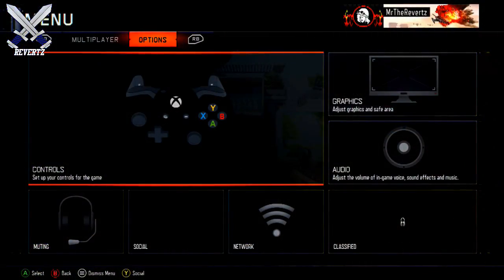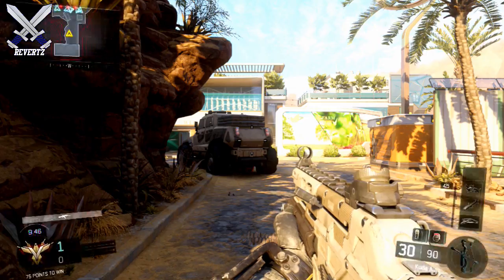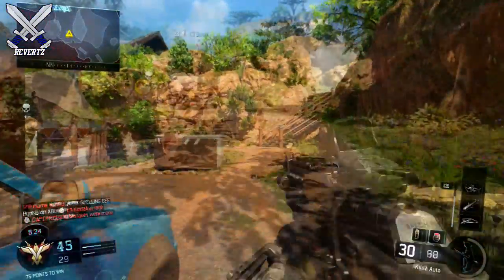To strafe jump easier, I recommend raising your sensitivity to something really high but not too high where it's going to take a month to get used to. I recommend going on 7 or 8, but everyone's different so play around with those settings a little bit. After you have found your right sensitivity, here is the controller movement.